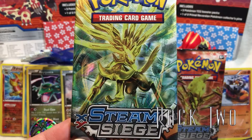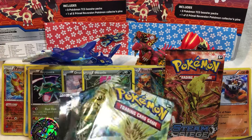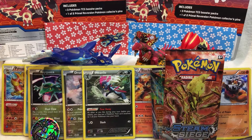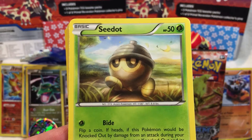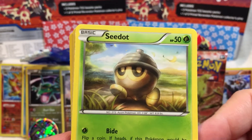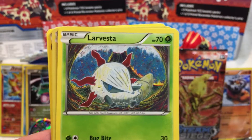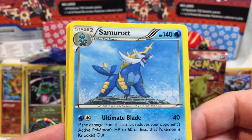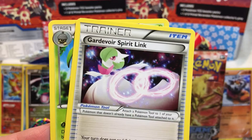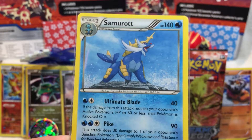Pack number two — it's Xerneas. That wasn't a bad pack, but we already got that. They have a very particular pattern they like to follow, which is kind of disappointing. Here's Seedot. Let's lock in the focus because I forgot again — very professional. Seedot, Sneasel, Alakazam, Fletchling, Larvesta. Reverse Holo Existential Crisis Meowth. Samurott, Klefki, Gardevoir Spirit Link, and Nuzleaf. Samurott is yet again protected. Womp womp.